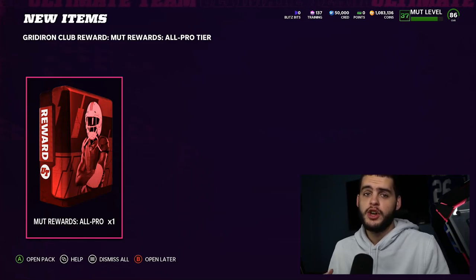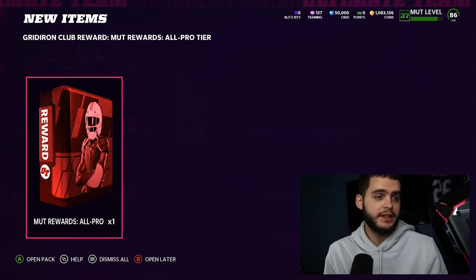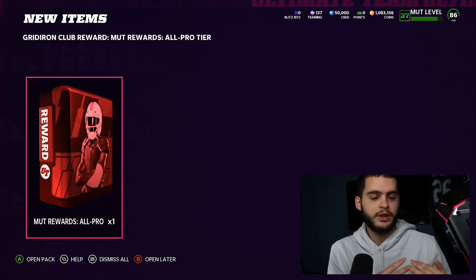Also check out my new DFS partnership with Underdog Fantasy — link and code are down below. If you use my link and code you can get up to 100 free dollars to use in daily fantasy contests. Really cool, I recommend you check it out. But let's get into this.